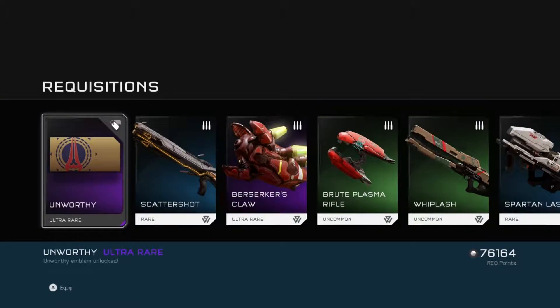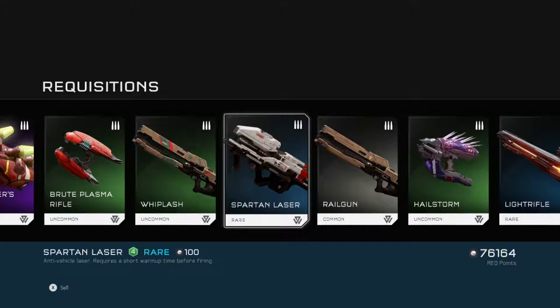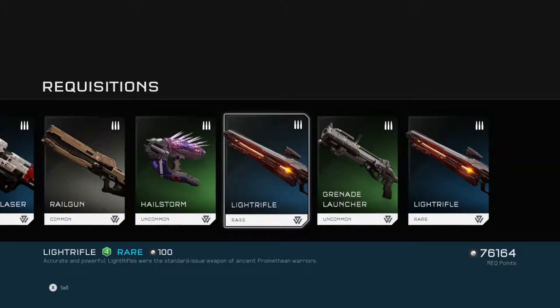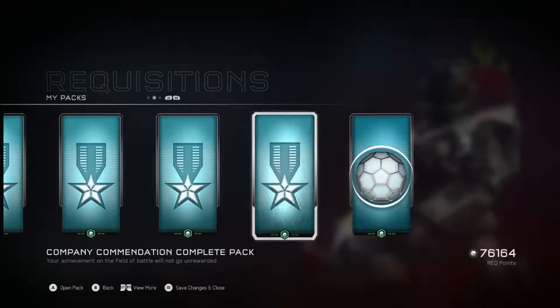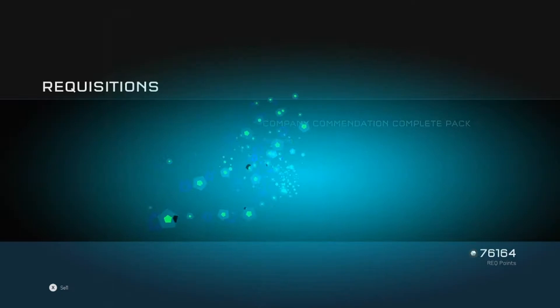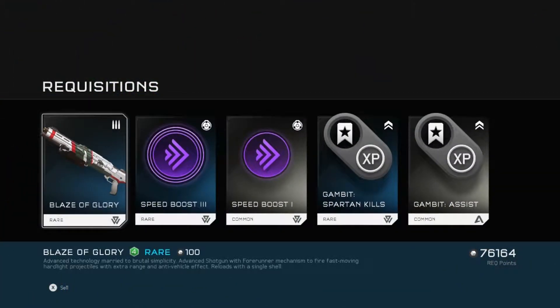I'm unworthy! Got a Spartan Laser, Whiplash, Railgun, and a couple of Light Rifles. Next one is a company commendation — Blaze of Glory. I can handle that.